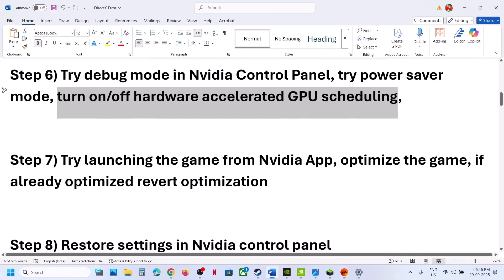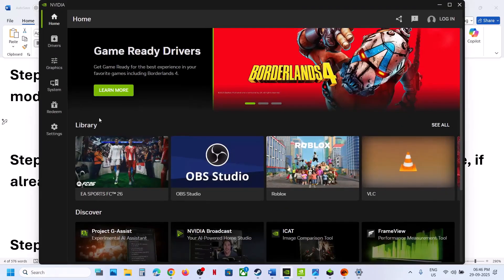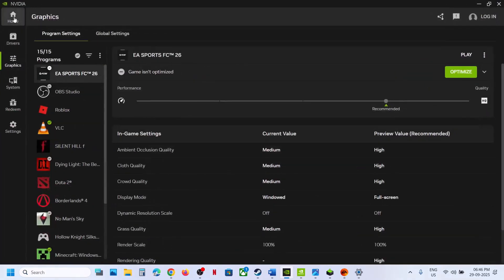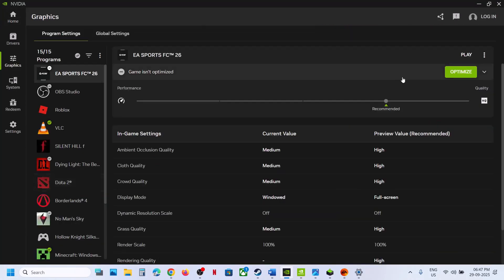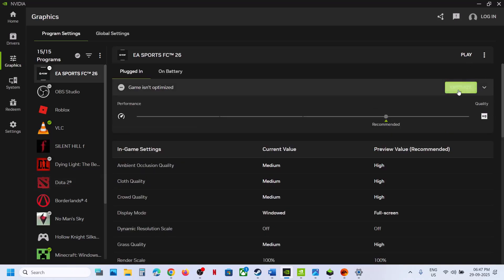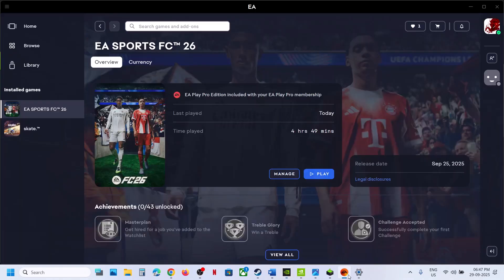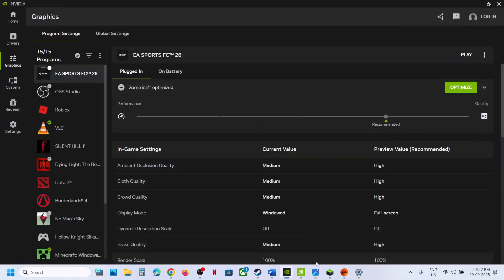The next step is to try launching the game from the NVIDIA app. Open the NVIDIA app, go to Home, and try to launch the game from there — click Play and check. If that does not work, go to Settings and if you see an Optimize option, hit Optimize, then relaunch the game and check. If it is already optimized, you can revert the changes and check.